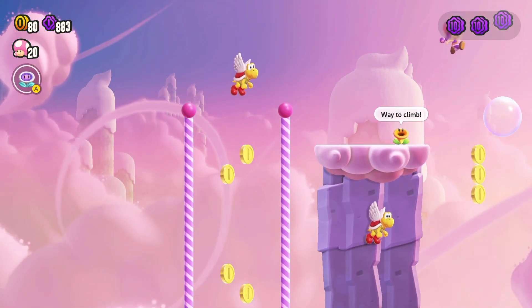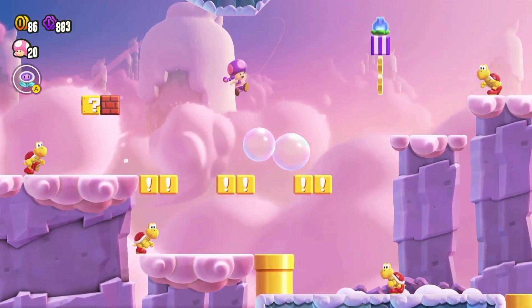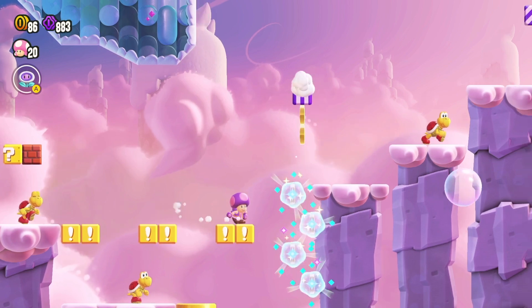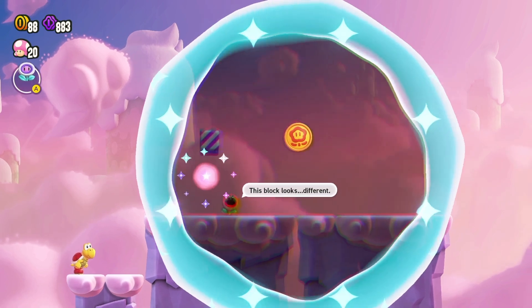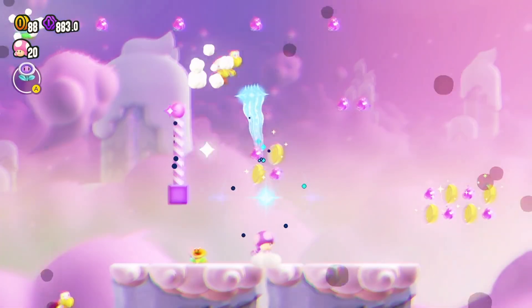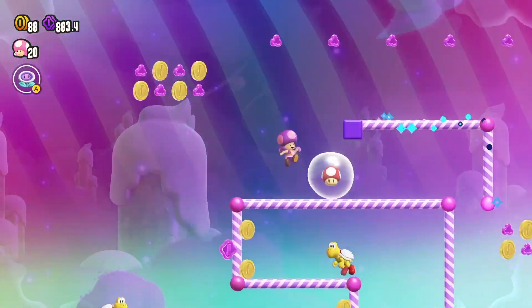Climb a pole, dodge paratroopers, leap to the right platform, and nab the flower coin. Keep moving right, hit the pole block to climb the pink pillar above the gold warp pipe, then jump right, hit the pole block above the talking flower, and reveal the wonder flower.